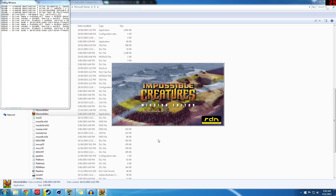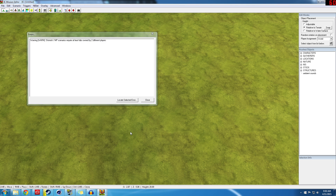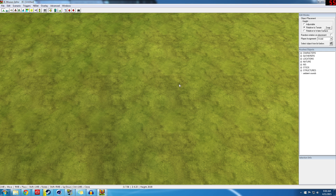What I'm going to be showing you how to do today is include modded animals into the campaign in the Mission Editor. If you guys don't have the mods installed yet, I have another tutorial on how to install Impossible Creatures mods — go and check that out. I'll leave a link in the description or an annotation on the screen.